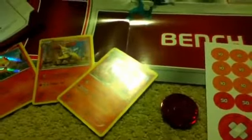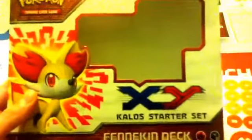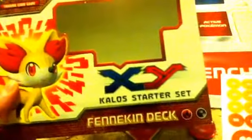Hello, everyone! Guess who it is? It's SnoopyFlyingA64. And guess what I just got today — I got a Pokemon X and Y Kalos Starter Set, as in the Fennekin deck for the Pokemon trading card game.